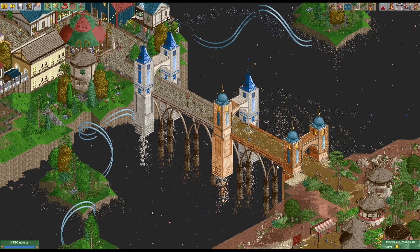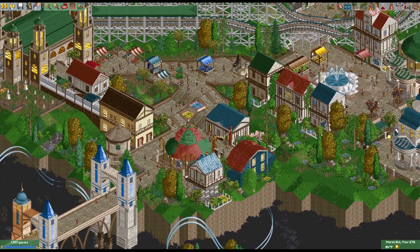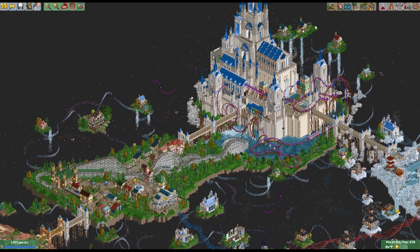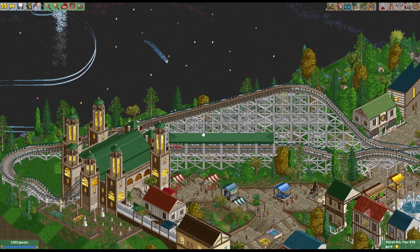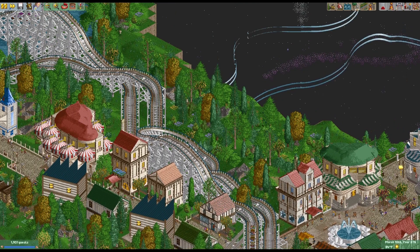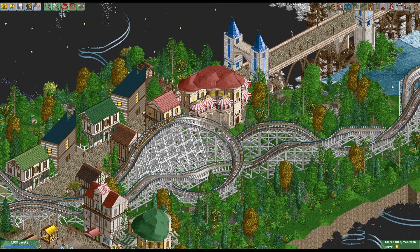Bridges connect the African area to the European area. The world wonder here is the Castle of Archangels, themed to a European setting. There's a family wooden coaster — a pretty simple layout, nothing too wild, but I wanted to get a diagonal lift hill in for at least one of my attractions.